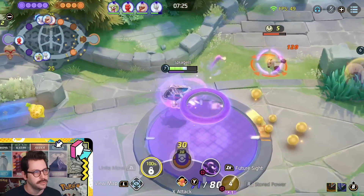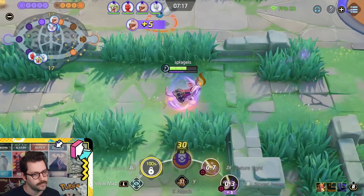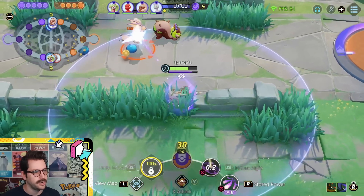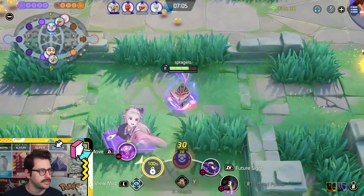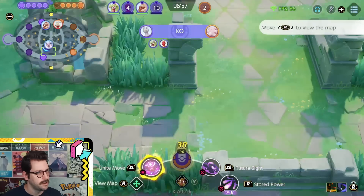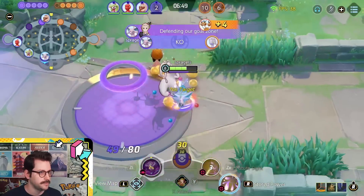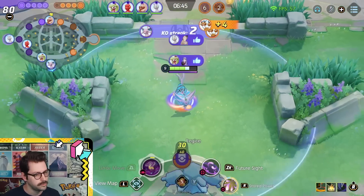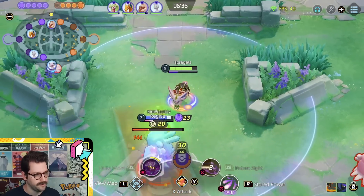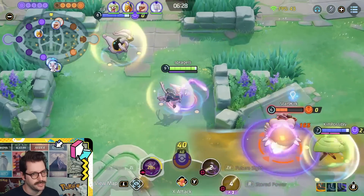Should be a double — yep! Got that extra Stored Power there too. Using it to just start ripping this apart. Blissey's here — we're gonna have to be careful of that. Got it, just had to time that right, because Blissey can definitely seal that with an egg. Dodrio's walking, looks like he's running top. Hopefully I can make it in time. I got 43% of my Unite.